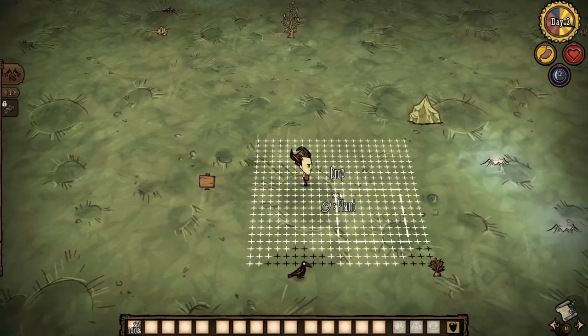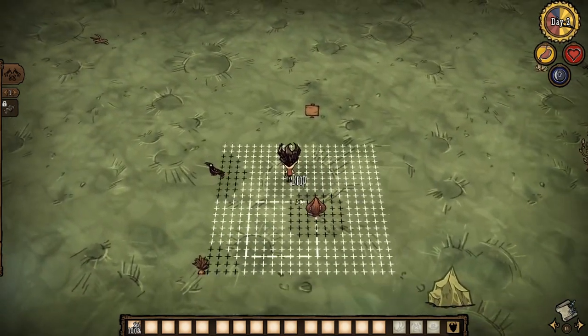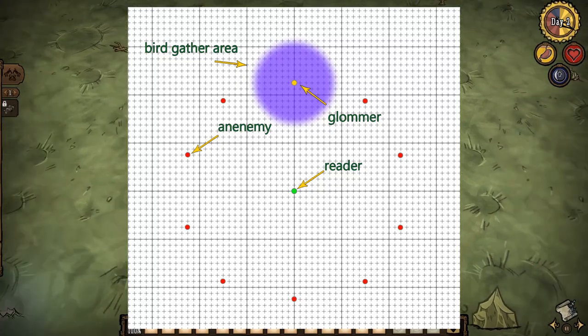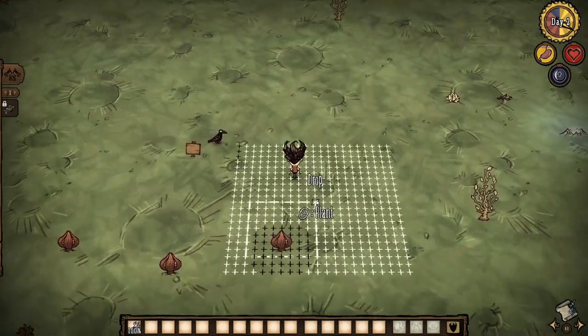Now it's time to set up the bird guiding system. Plant at least 9 anemones around the center, as shown in the diagram. Their bird-repelling property will help ensure that the birds land in a single spot as a cluster, rather than being scattered all around.